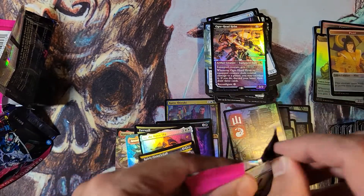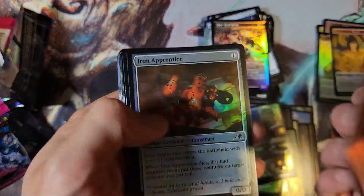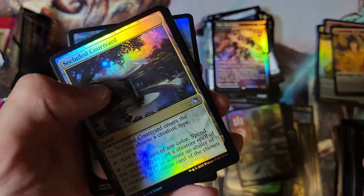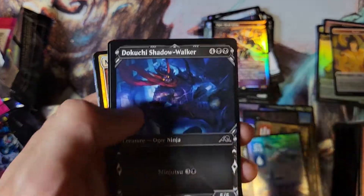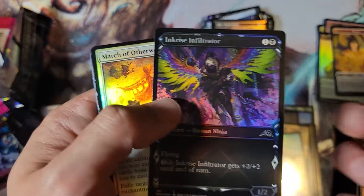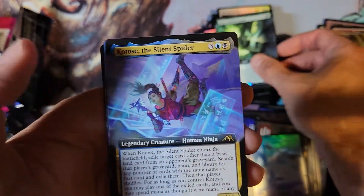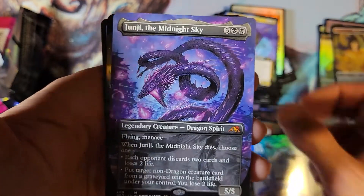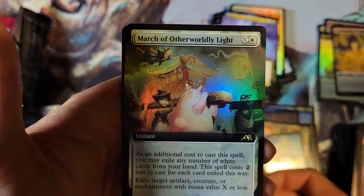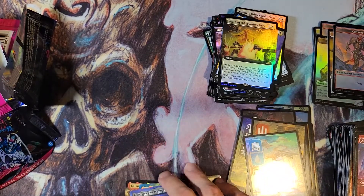Got a lot of showcase arts — I'm going to have to look up the values after this. I don't think it's a bad box at all — this is actually better than the one I opened the other day. March of Otherworldly Light — always nice. Now if you aren't subscribed already, go ahead and subscribe. Kotose the Silent Spider. Alexiri Junji, and another March to finish us out — nice, two Marches in the last pack.